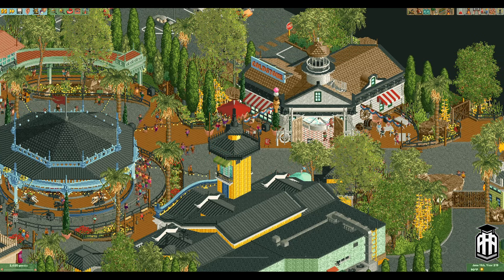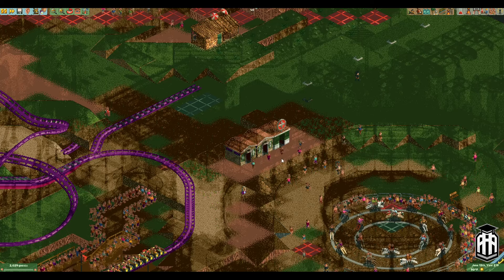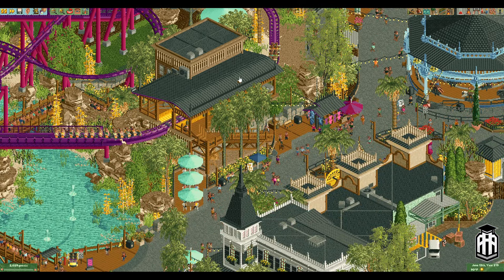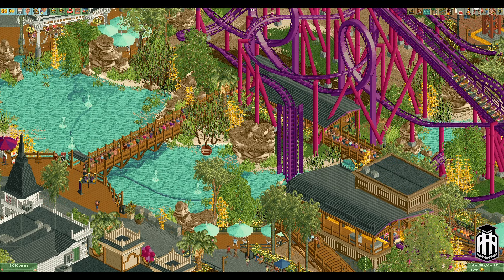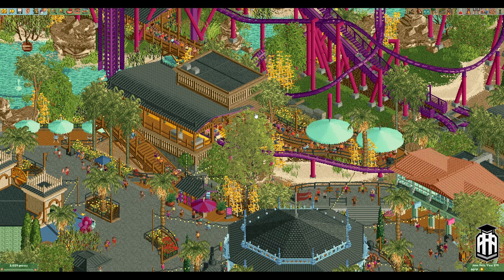We've got Coldstone Creamery over here with a cool little lighthouse topper and some Americana bunting-type flags. Then this curved section leading into a restroom building. The queue for the coaster itself comes over here — they've got a little test car, a ride restricted sign. I love this entrance across the water that goes through and underneath the ride. That would be pretty neat to stand there and watch the coaster go while you're waiting in line — definitely builds excitement.